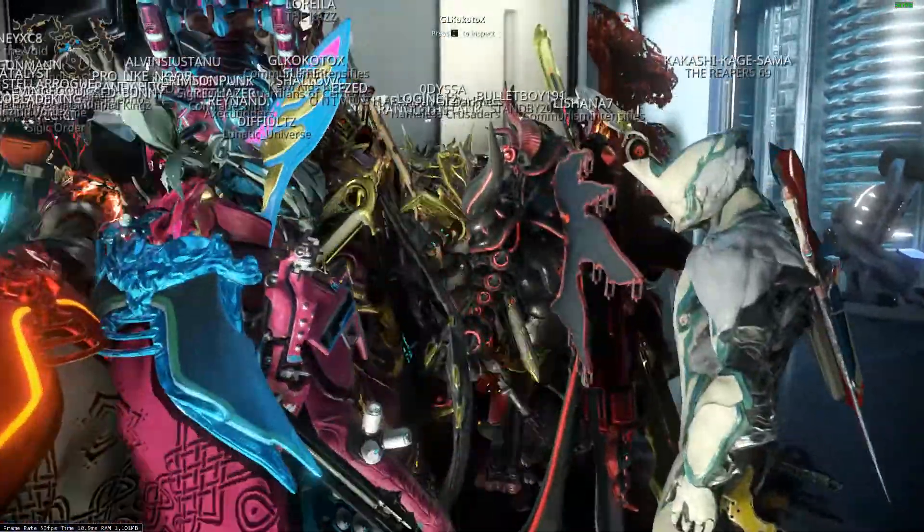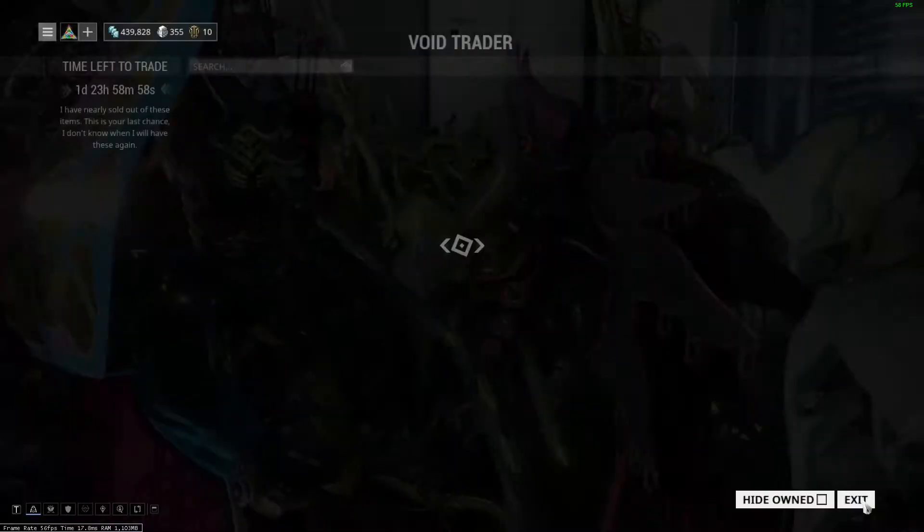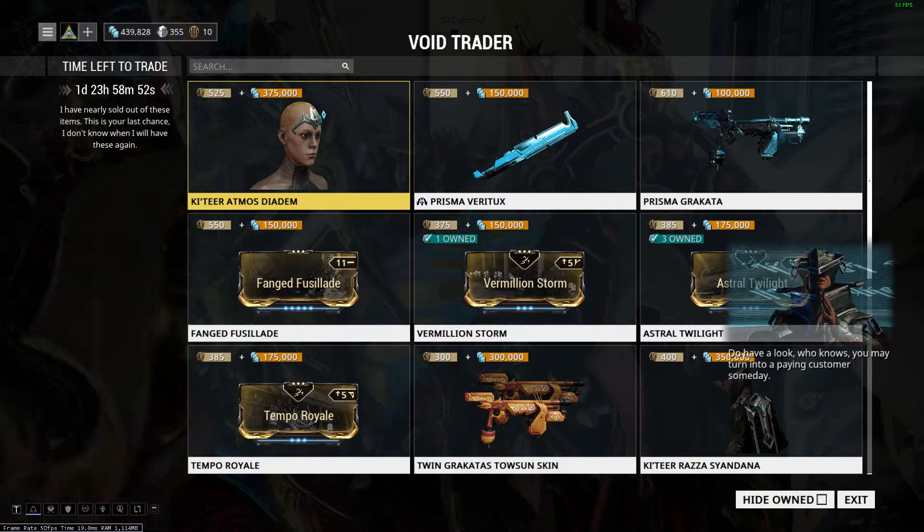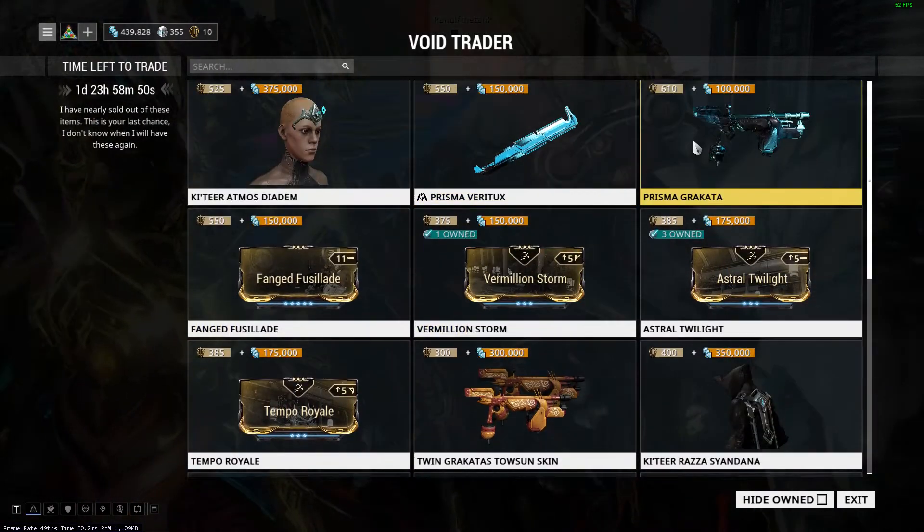Hello guys! So for this week, Baro Ki'Teer has arrived at Sanctuary on PC. Baro Ki'Teer has some amp cosmetics for your Operator and some 2 weapons.